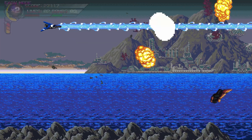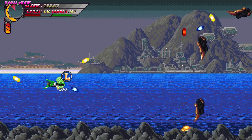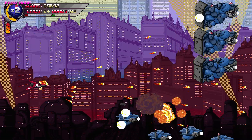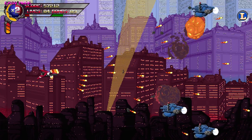Devil Engine is a horizontal shoot-em-up that's as gorgeous as it is challenging. A worthy addition to the Switch library, it features 6 levels, a variety of challenges, and tons of gameplay and display options. Even on the easier difficulty setting, Devil Engine is likely to be frustrating for more casual players, but fans of the genre will find a lot to love here.